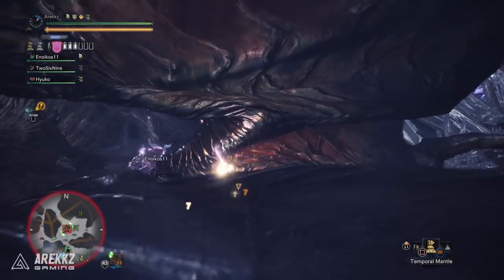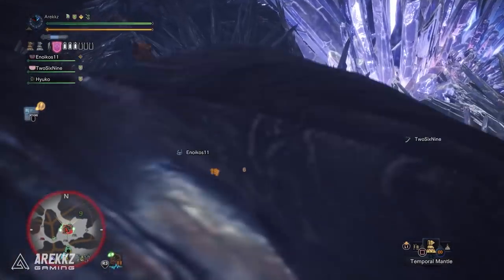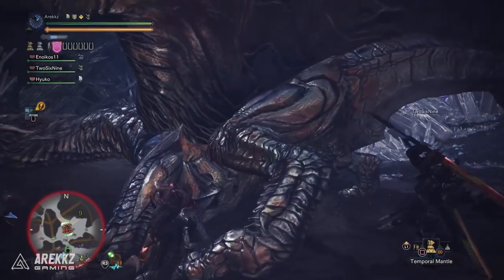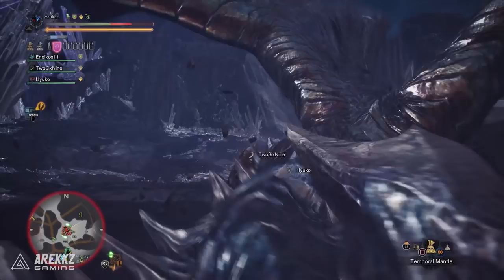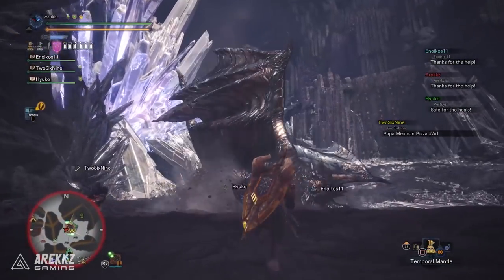The AT Kushala quest went live this morning and it runs for an entire month. The autumn festival kicks off in a couple of weeks — if you haven't seen that info I'll link my other video below — but essentially you have from today all the way up until October 5th to do this quest. In terms of difficulty, arc tempered Kushala doesn't seem a great deal different from the regular tempered version.